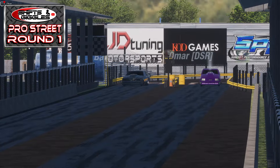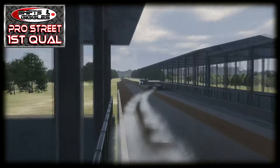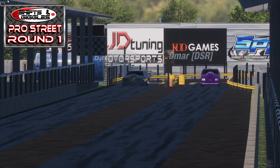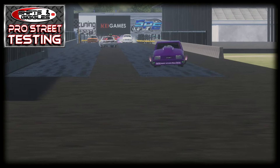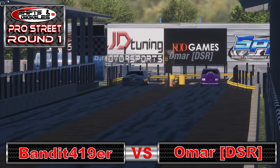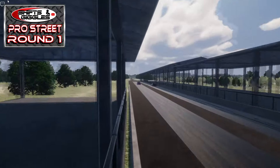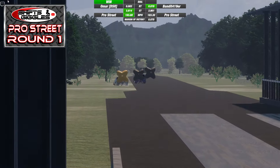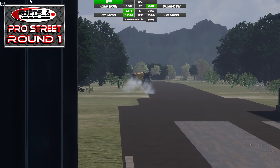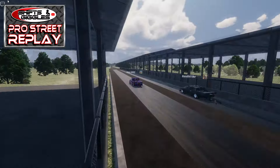In the far lane driving the turbocharged Cutlass is number 15 qualifier Bandit 419er, who had some trouble keeping it in the middle of his lane in the opening session but improved to make the cut the following session, running a 3.942. The pretty purple nitrous-assisted pickup truck is driven by Deep Stage Racing's Omar, who had some wild rides in pre-race testing making at least a couple of highlight-reel-worthy passes for all the wrong reasons. He of course got his act together enough to claim the number two qualifying spot. Bandit gets a tiny hole shot, but Omar's 3.814 at 193 miles per hour overcomes that easily and he moves on to round two. Both cars make moves to the left of their lanes and both drivers do a very good job bringing them back to the middle to make clean runs — that's how you do it.